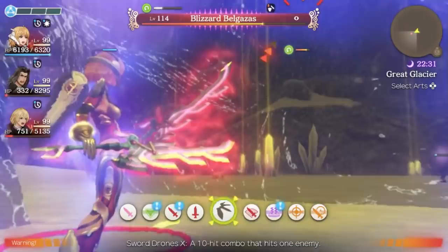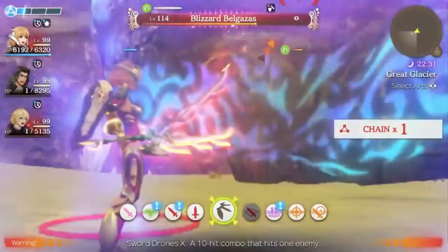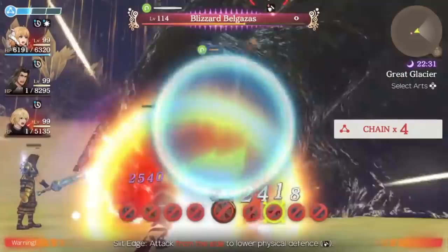I start off with just a red combo. My allies here are going to instantly get to one HP, but that's not even going to matter — I don't think they die over the rest of the fight because it really just does not matter at all. You get some extra healing when you come out of chain attacks already. I'm able to get a Sword Drones off right here, which is going to do a decent amount of damage to him. He has some pretty decent defenses though, so it didn't do quite as much as I would have wanted.